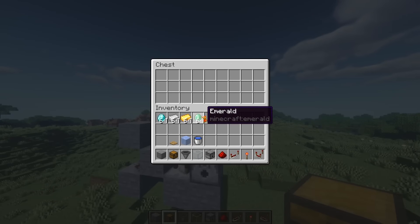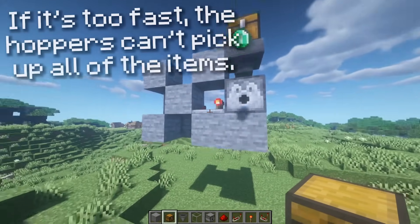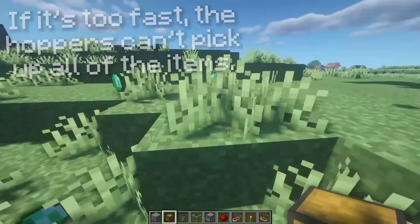So now if I were to place a stack of emeralds in this chest, it slowly spits everything out to me. However, this seems a little fast, so let's slow this down to about three. Three is what works best for me.